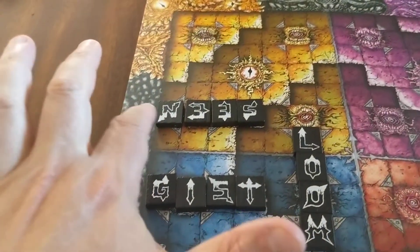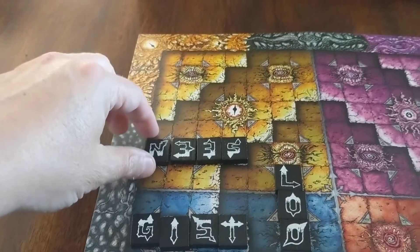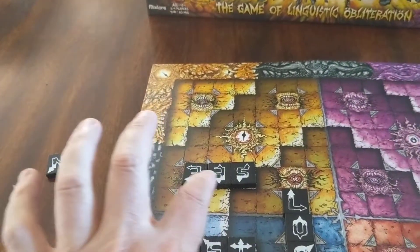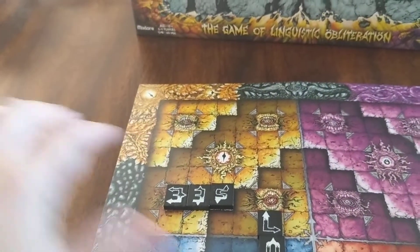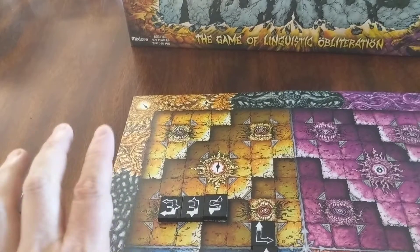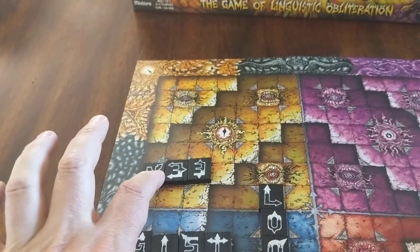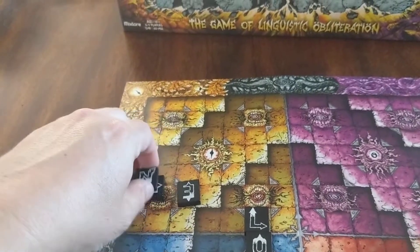You're going to get points for tiles you destroy. For example, if I took out the N in the two-point zone, that's two points. What's neat is if taking out a letter breaks the remaining letters into something that isn't a word — like destroying the S from SEEN leaves EAN, which isn't a word — those remaining tiles come off the board too, multiplying your score significantly.